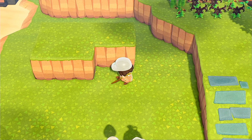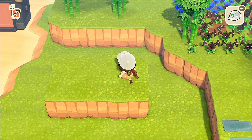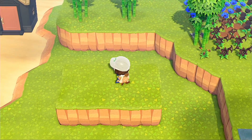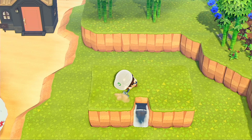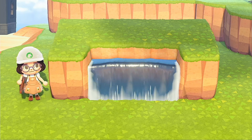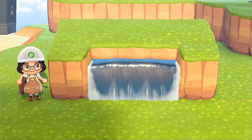Also: waterfalls! Waterfalls are a great feature to use. They're really good for breaking up all the green on your island — the blue is a nice contrast. I definitely utilize them; I think they make a great focal point for cliffs. So just toss a few waterfalls in there and it'll look great.